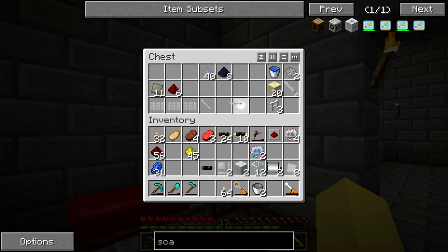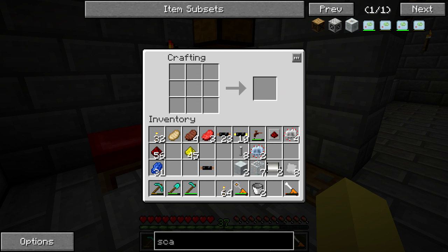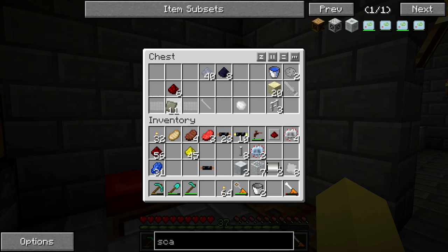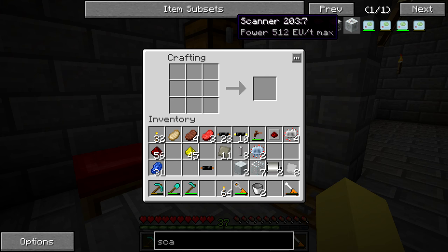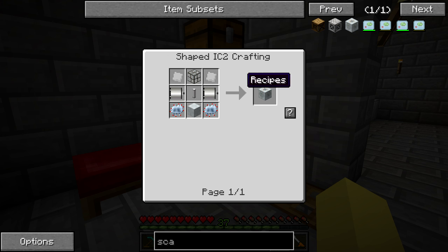Grabbed some additional items I missed. That makes eight - hopefully we never have to make that again. I also forgot to get the advanced alloy. There's a lot of overlap when crafting these things right now. We're going to use this reinforced glass for pretty much everything we make, and I think that's everything we need. So we have the scanner now.